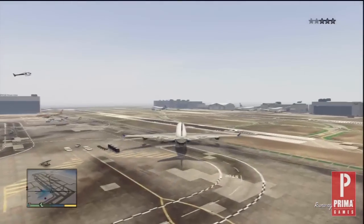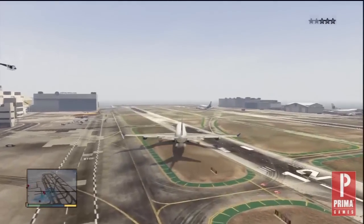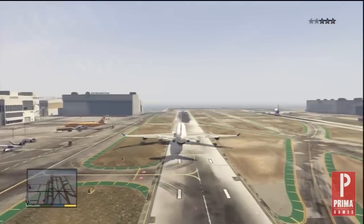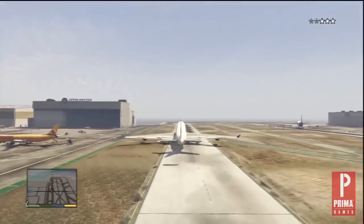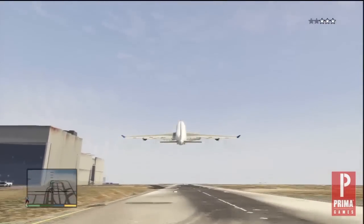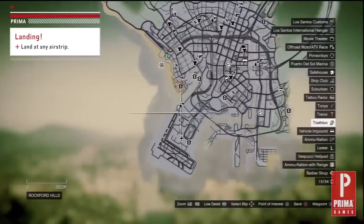Make your way to the runway and accelerate until you can take off. To do this, hold down on the analog stick as soon as you begin to accelerate. It doesn't take much speed to get off the ground, and until you do, the police can still damage your new ride. Once you're in the air, you can check the map to find other runways to land at. If you own a hangar, it's even better — maybe it's time to buy one.